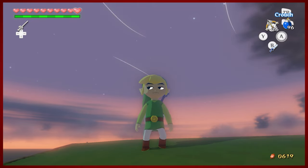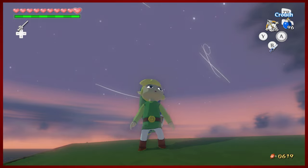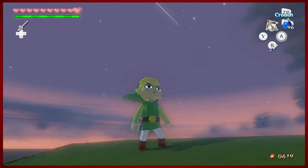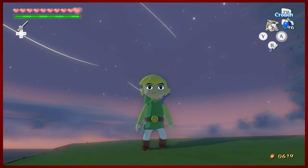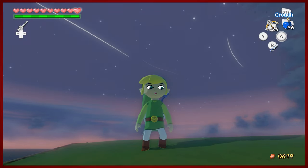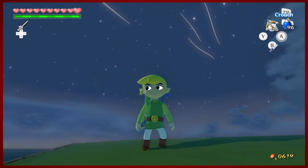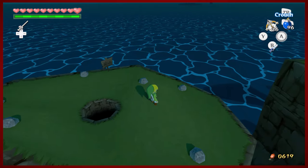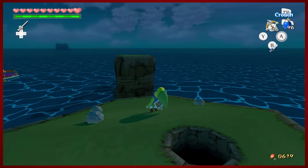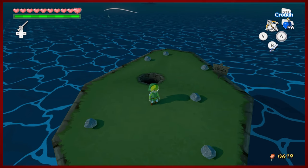Hey guys, D-Mike here. Hello and welcome back to another episode of The Legend of Zelda: The Wind Waker HD. Last time we went back to Windfall Island and did a few side quests. We were also able to stop by Cyclos, get the Ballad of the Gales to be able to warp around. We hung out with Beetle a little bit. We eventually wound up here on Rock Spire Island, blew up these rocks, and we're going to explore this sneaky dark hole.